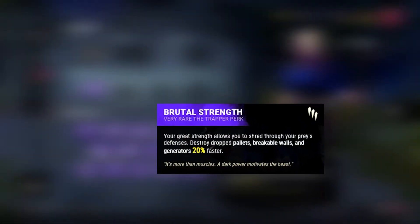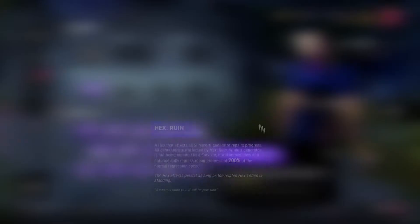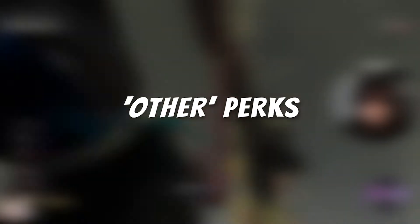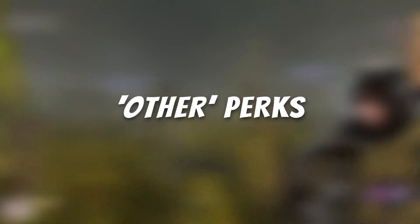The second most popular are chase-related perks, such as Brutal Strength. The third set that are useful on Huntress, and all killers for that matter, are of course slowdown perks — the most popular being Hex Ruin. Last but not least, we have a group of perks we will simply call 'other' due to their lack of similarity to the others.